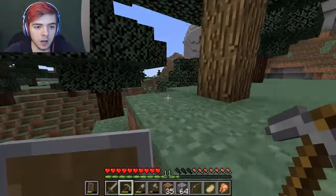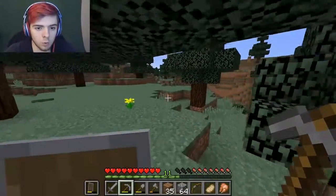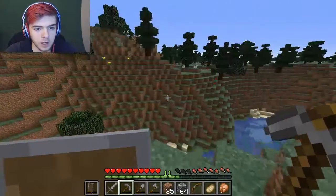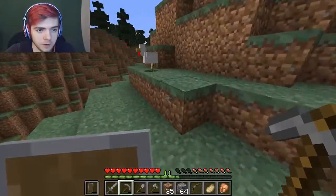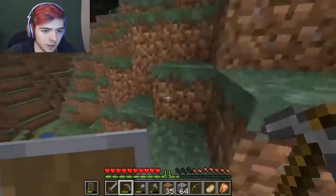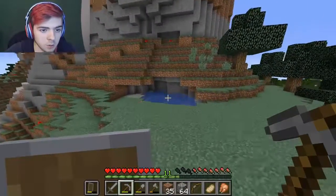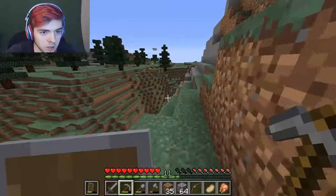You know that hole that I dug above my roof into the side of the mountain - where I put the crafting bench? What I can do - ooh, llamas - what I can do is use that as the section for the boat. You just have the boat go right in through there and then go into the house that way. That'd be cool. That's a cool little natural swimming pool, and it's got coal in it as well, so that's a bonus.